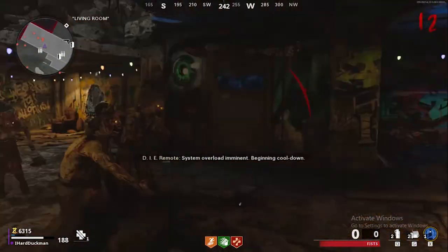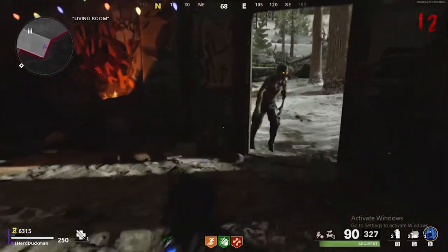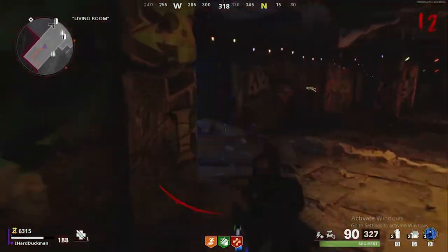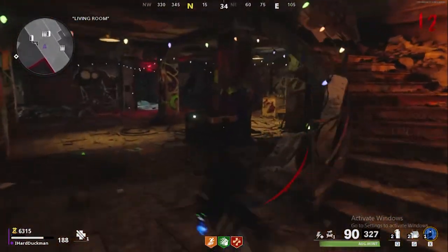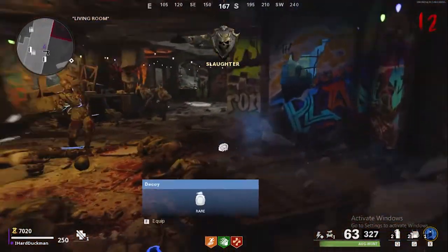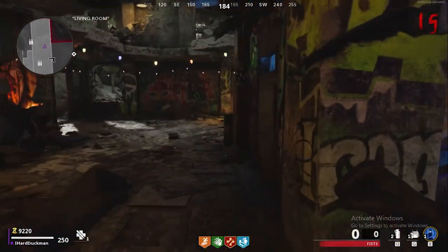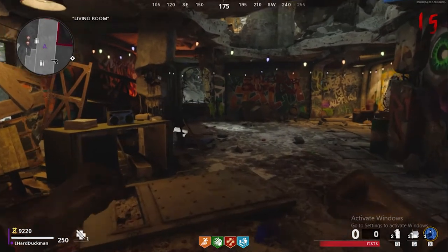If you hear an audio cue that says cooldown imminent, don't worry at all. That just simply means you didn't get enough kills quick enough — it doesn't mess with the process whatsoever. Just give it a few seconds to cool down, start the machine back up, and get the remaining amount of kills you need. Then go and interact with the hole in the wall one more time and this is going to break open the door with the Wonder Weapon.